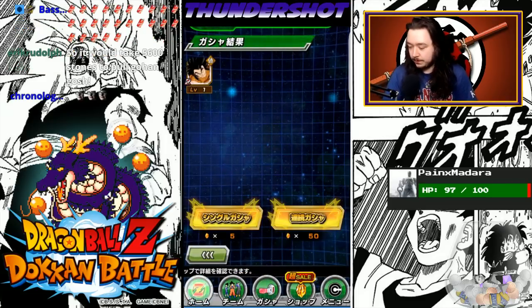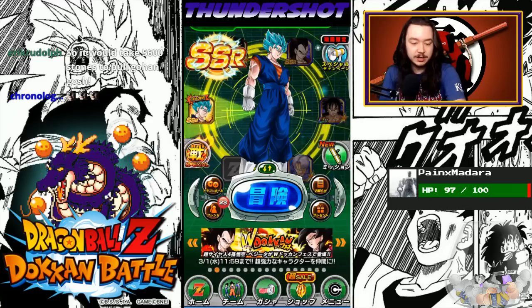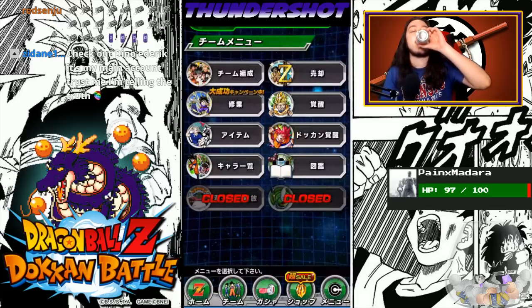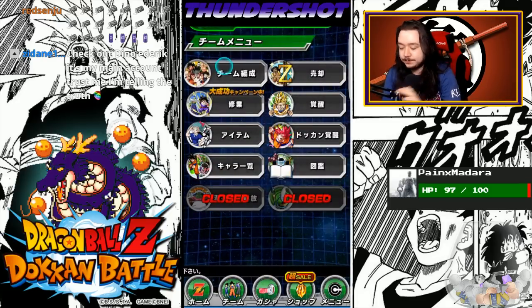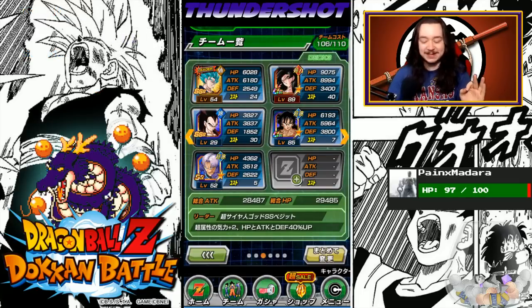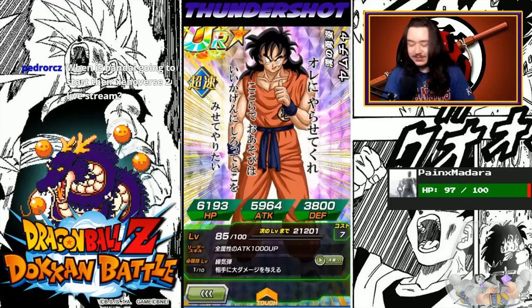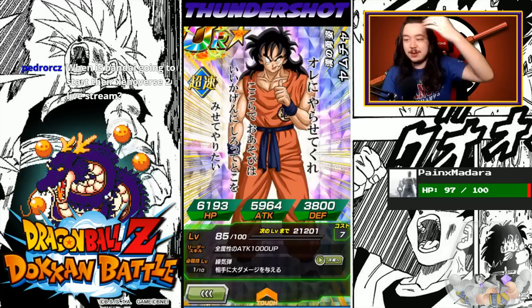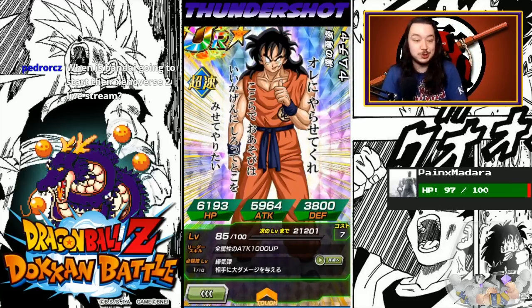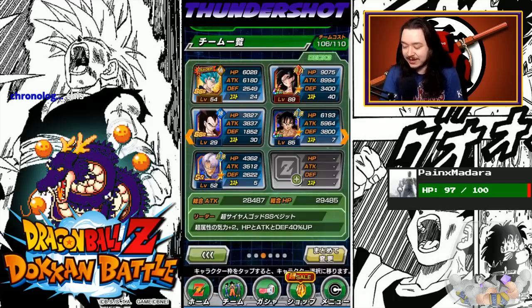Let me show you guys my team, what I'm working with. The ever-loving YouTube comment section can give me tips on how to organize this team. This is the current team I got set up: Super Saiyan Blue Vegito, Super Saiyan 4 Goku, Super Saiyan 4 Vegeta, UR Yamcha — best card in the game, easily — and then an SR Trunks just because he's there. Look at the UR Yamcha — I think this is an April Fool's Yamcha or something. He has a really low team cost, only eight for a UR card.